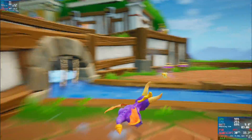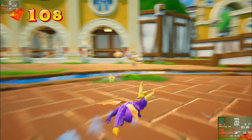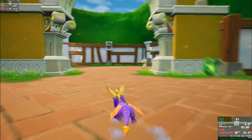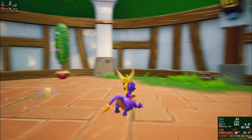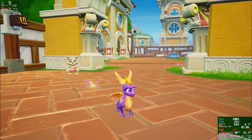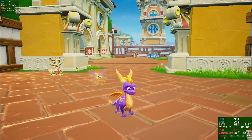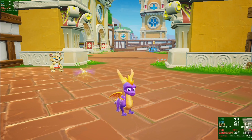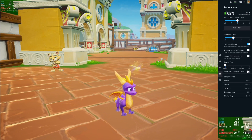After running around in Spyro with half-rate shading on, the battery life has actually continued to go down. So I would say in Spyro there's probably no point in turning that on. There are some games where you can see a noticeable difference, at least in image quality, and I'll go ahead and show you one of those now.